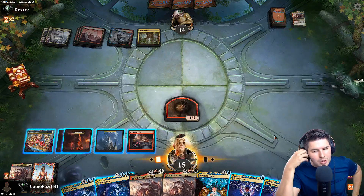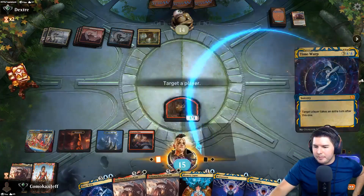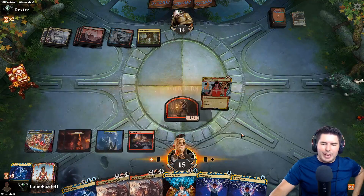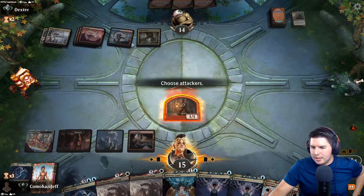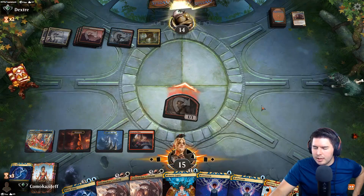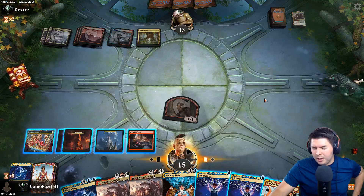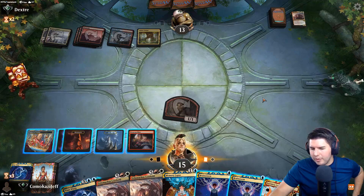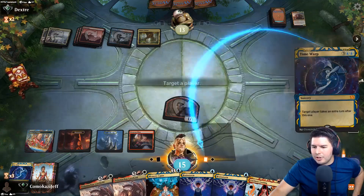We have Memory Lapse - now we need to start thinking. Now we'll start thinking - let's take an extra turn. We still have a chance to get to an overloaded Mizzix's Mastery at some point. This keeps happening - we can fix our hand like crazy. What am I looking for? If I find a Mizzix's Mastery it's kind of good. Let's just take an extra turn.